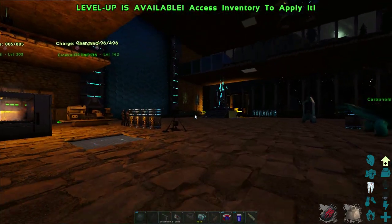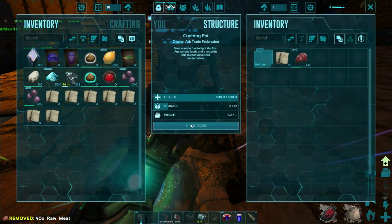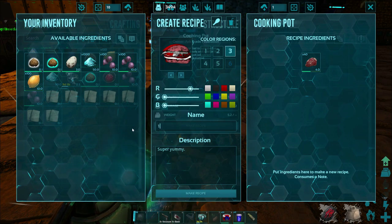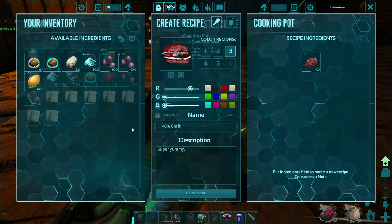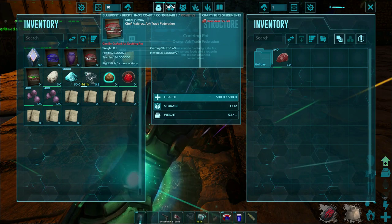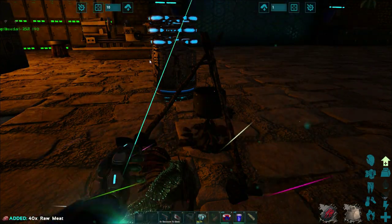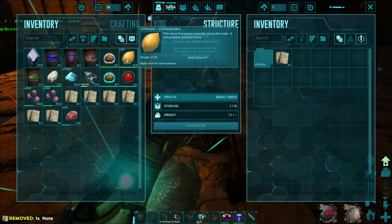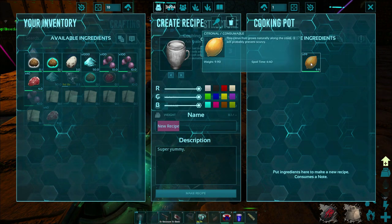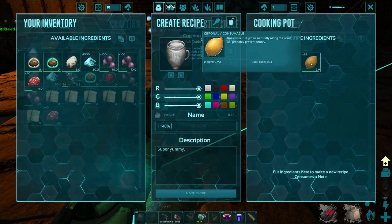Now let's take our 40 meat and a note and make another recipe with 1140% crafting skill. That makes it with 500 food, 386 health, and 36 stamina — versus the base recipe that gave much less. Now for the water with 99 citronal at 1104% craft — this one gives 4332 water. You definitely don't need this much.